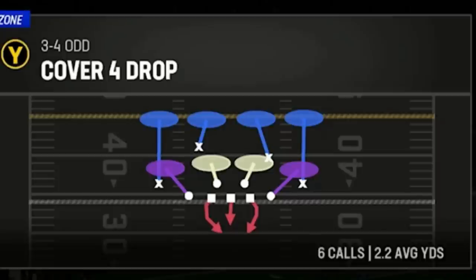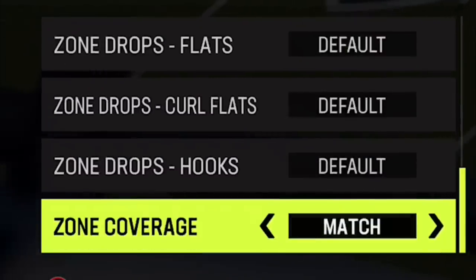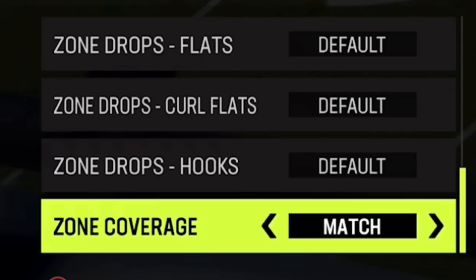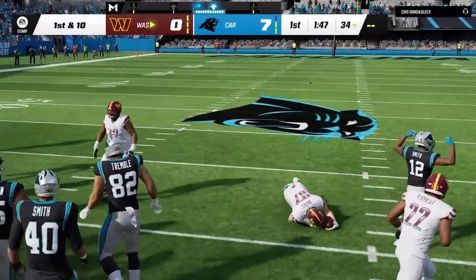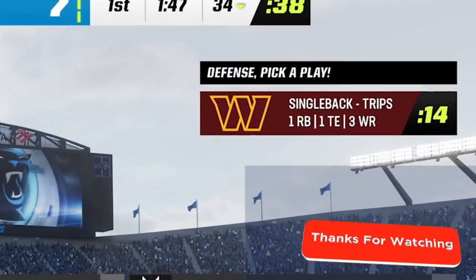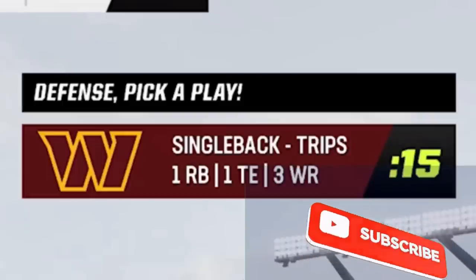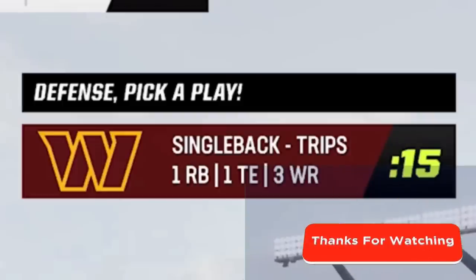Cover 4 Drop is a much worse defense than Cover 4 Match. The only adjustment you really want to make is to set your zone coverage adjustment to match — that gives you the full benefit of this defense. You can use this against just about any offense, but it's really best against certain packages like single back, I-form, and strong formations where people typically run, compared to gun formations where people typically pass.